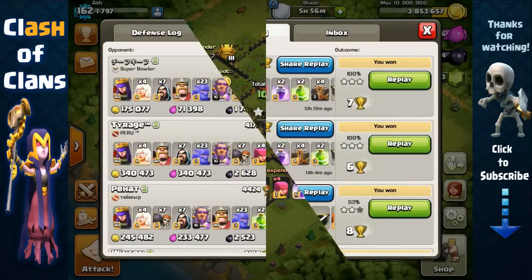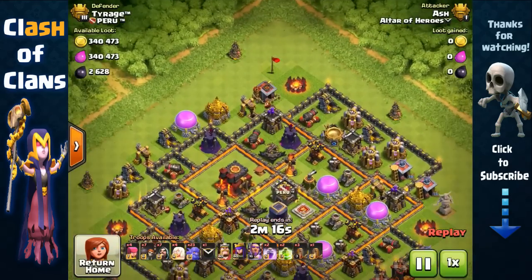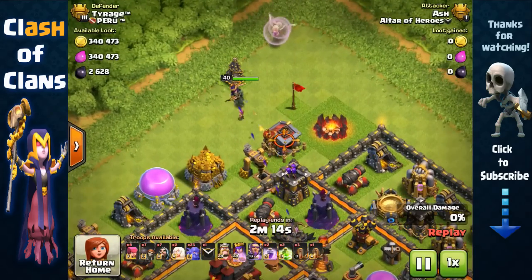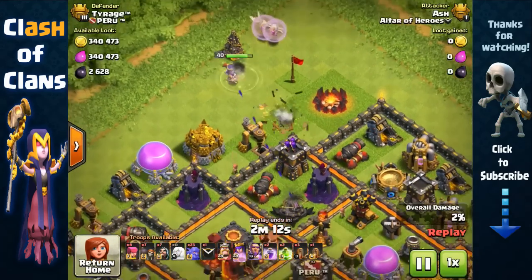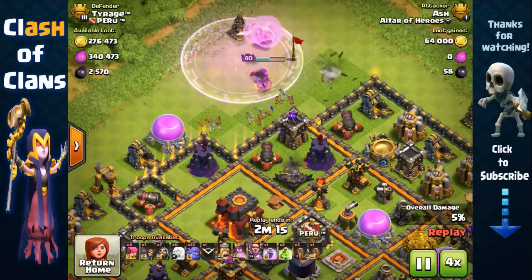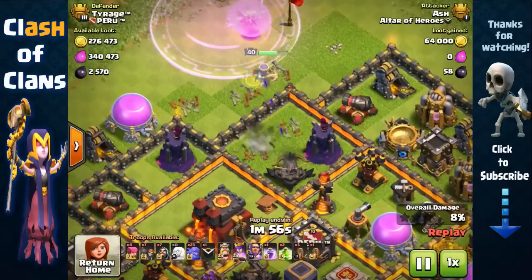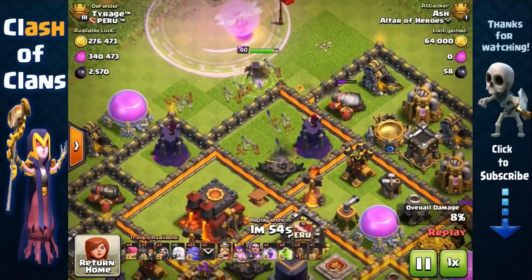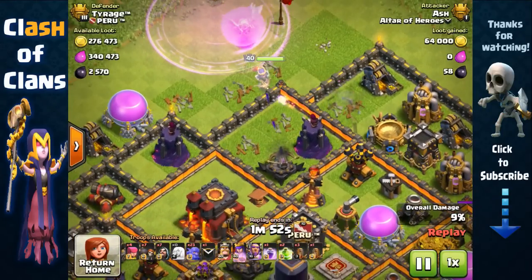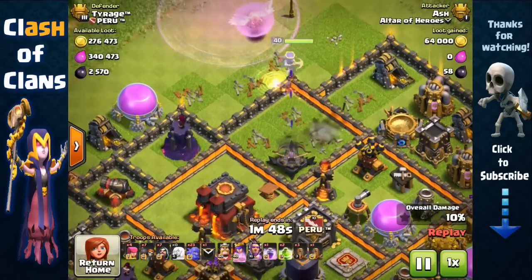Another 3-star I've had recently was against a Town Hall 10, so this was a little bit easier. We're going to start off again with a queen walk with the healer. She's going to remove these outside structures — and by removing these structures and defenses, the archer tower, 2 cannons, the expo, and wizard tower, she's not only removing defenses but also creating space right here.